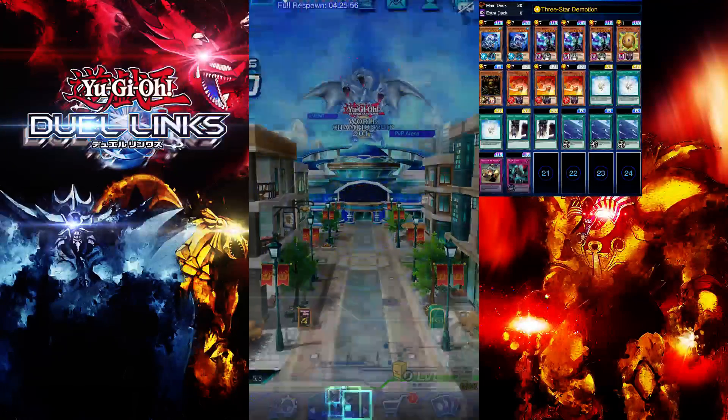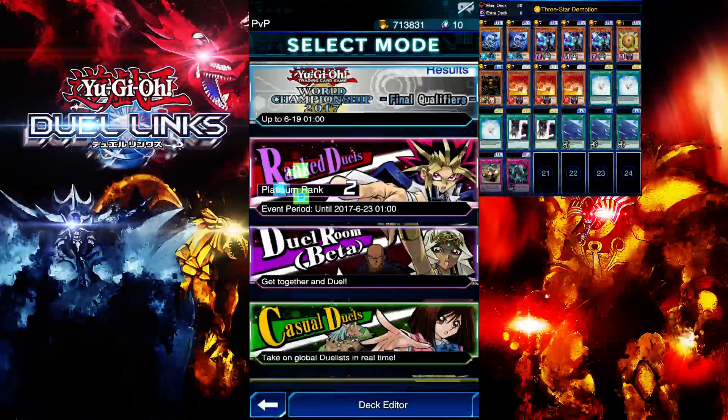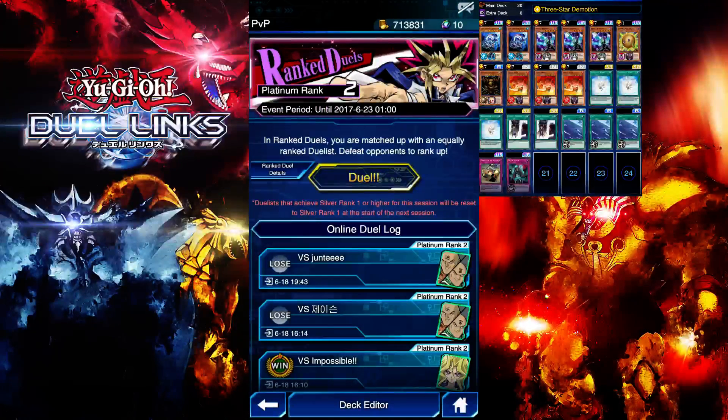Let me do a couple matches. We're at Rank 2 right now, so we're almost at King games. We're gonna have to step up our game because we're pretty much going to be facing a lot of competitive decks — mainly meta decks like Harpies and Paradox Brothers. We're going to bring out our try-hard competitive deck.